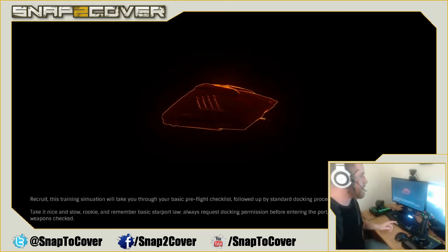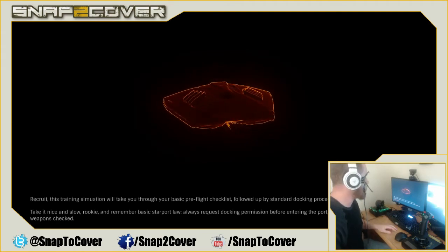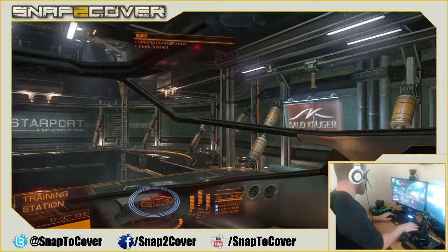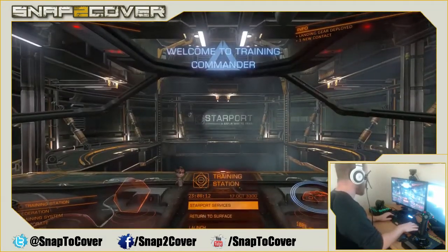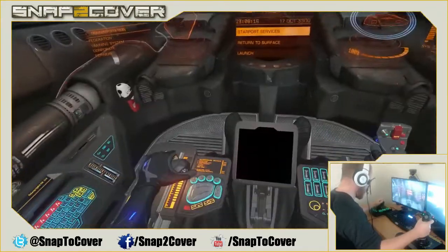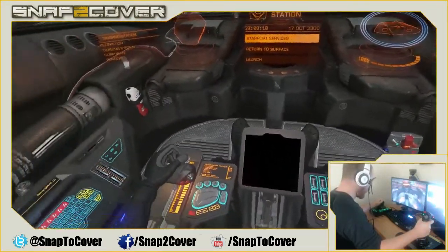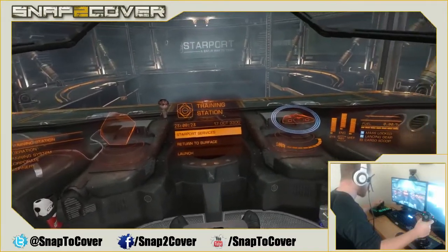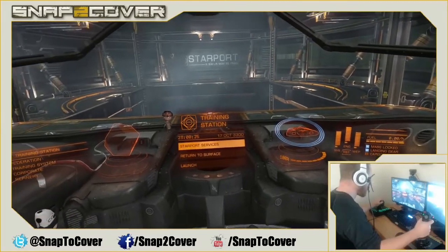That's the ship — the Sidewinder. It's the first ship you get when you start playing the game. Let's recalibrate my head. Now you can see I can tilt my head up and down, look around my cockpit at all the different buttons. I've got this sweet HUD, and it gets better.